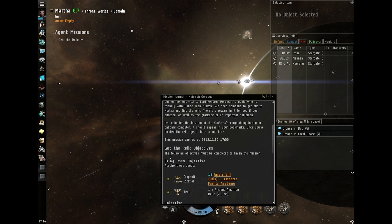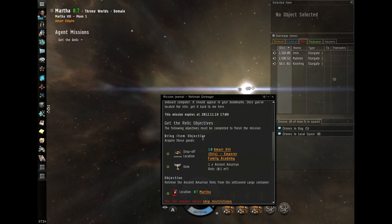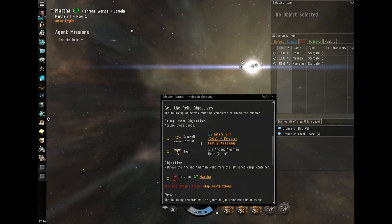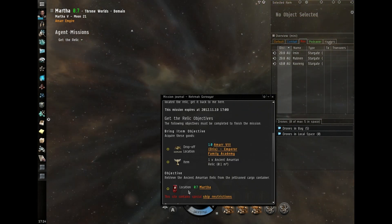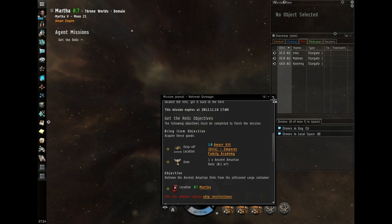I'm going to warp to the mission location and read the details on it because I didn't do that earlier. We need to go somewhere, warp in, and pick up a relic. They're going to be Blood Raider pirates — I can tell from the icon. So EMP is decent damage to deal against them. Warp in, shoot them, pick up the relic, and warp back.